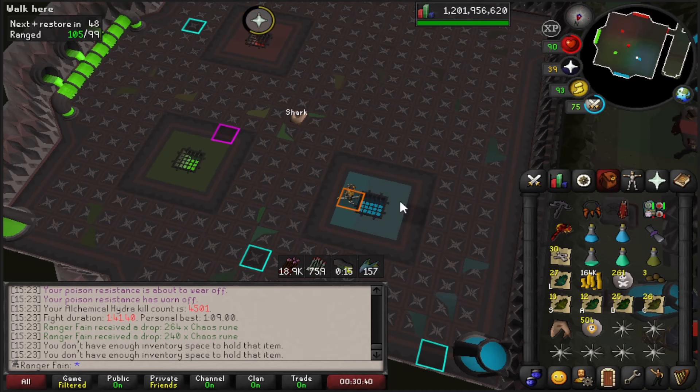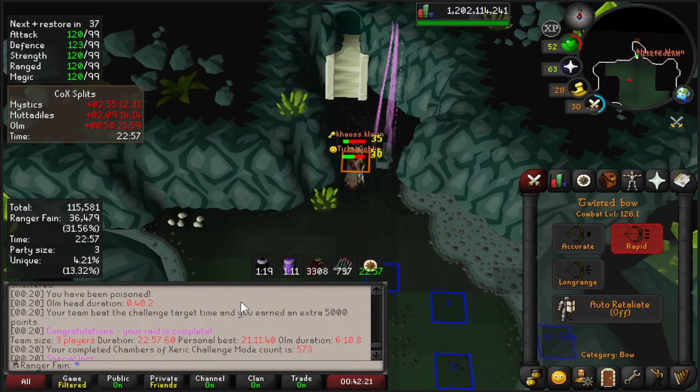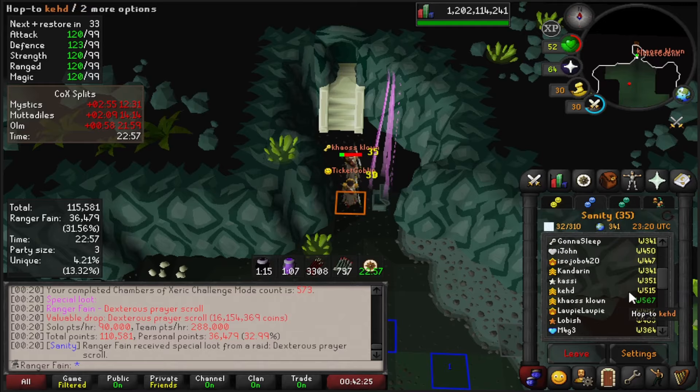Just passed 4.5k KC at Hydra. Took a break and did some Trio CM — got myself a Dex. Just looking for the Dust and getting KC for the 2k cape eventually.